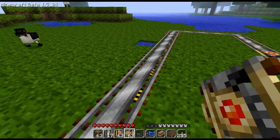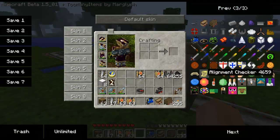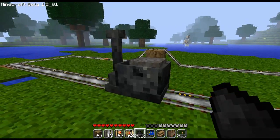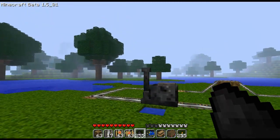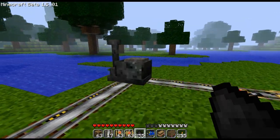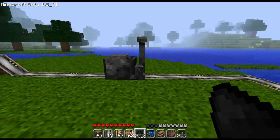The first train we have is the tracks builder right here. It's quite simple — it looks like a furnace inside of a cart. Turn that on. There's no smoke coming from the top. As you can see, when it turns it goes backwards, and when it goes uphill it goes the opposite way.